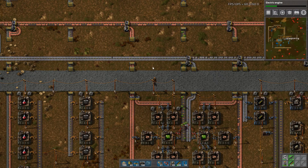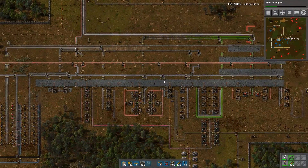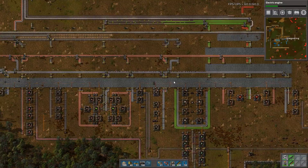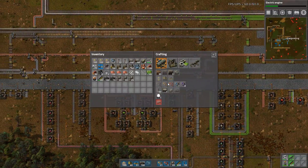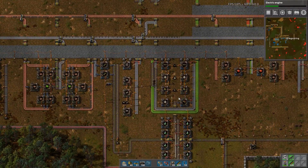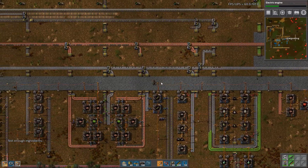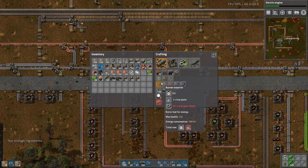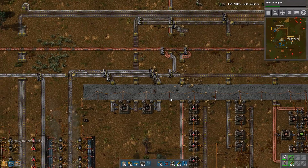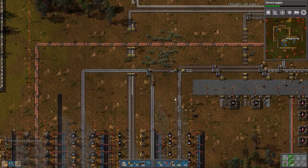Hello and welcome back to 0.15 and my death world. We are very close to having robots now — maybe very close is a small exaggeration, but we are quite close. So we need to take a look at oil. We need more refineries. We definitely need more refineries.